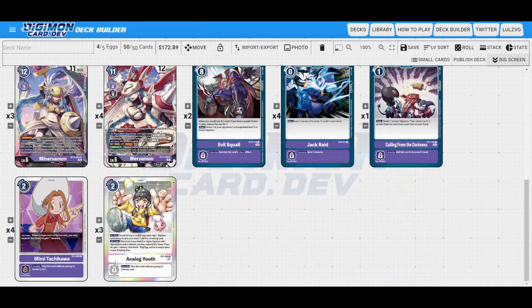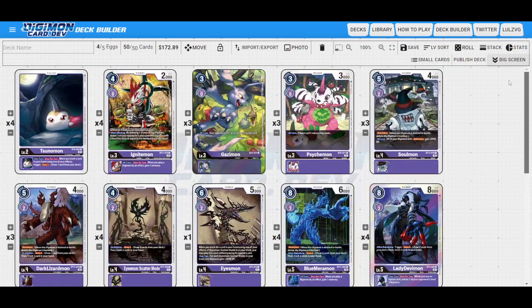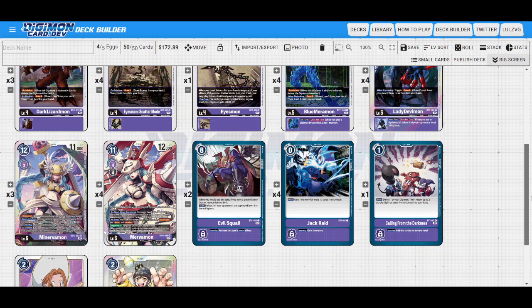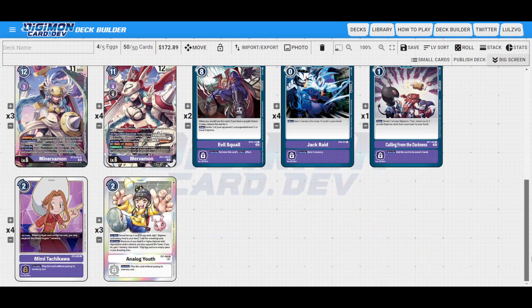It's really, really solid. I think it's very underrated. And of course, if you have Analog Youth and you pop your own Minerva, you gain memory for doing that. You get to hatch an egg, so you get to Digivolve up potentially. Overall, I think the idea of this deck is very solid, and I wish more people would explore using the retail options because I think they're super good.